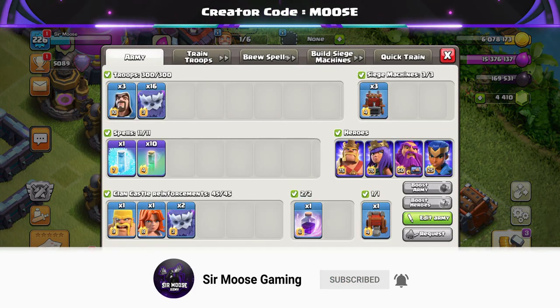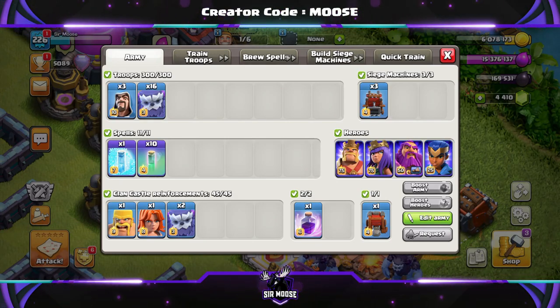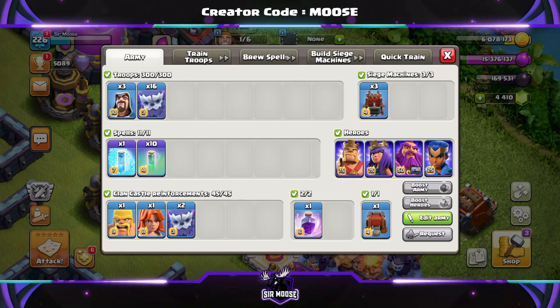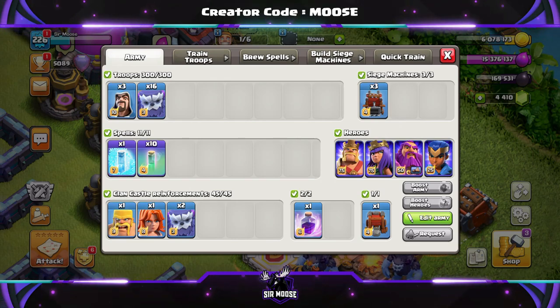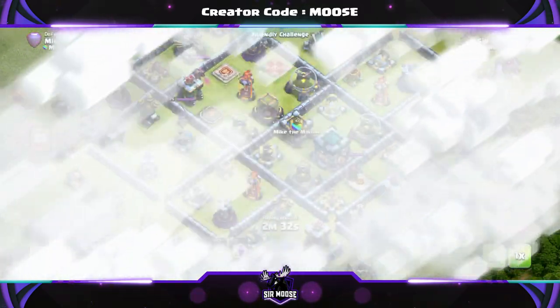Your army is going to consist of 16 yetis and three wizards — nice and simple. Your spells are going to be 10 invisibility spells and one freeze spell. Your donated clan troops: two yetis, a valk, and a barbarian. Your donated clan castle spell would be a rage spell to sprinkle on top. Normally you're going to be using a wall wrecker or the new and amazing log launcher.